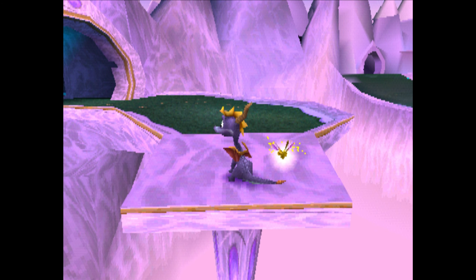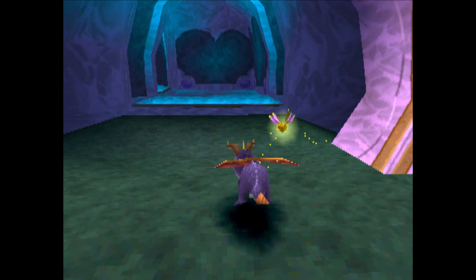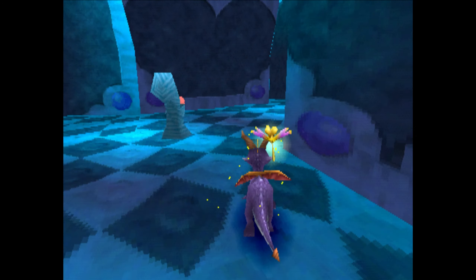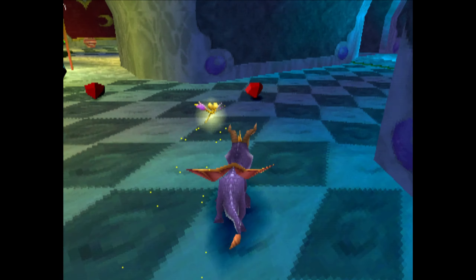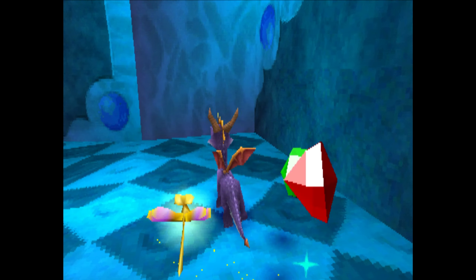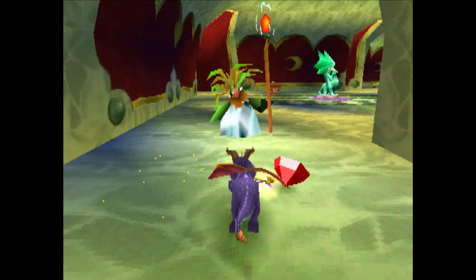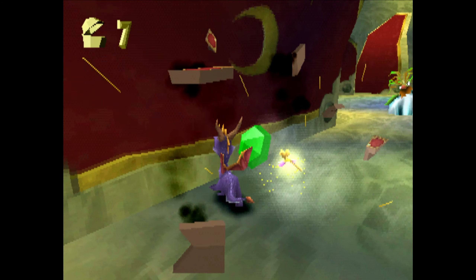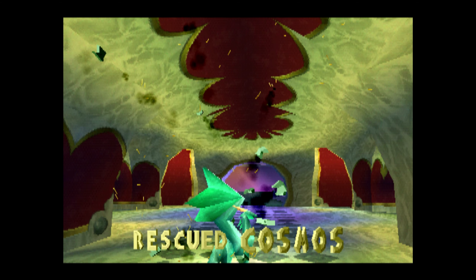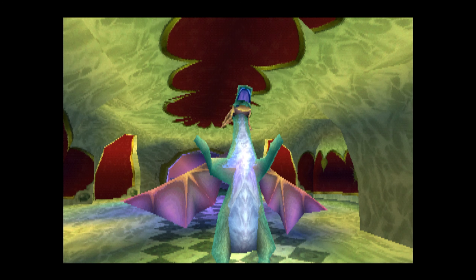Hey guys, welcome back to the Spyro the Dragon let's play. We're now in part 5 and we will be traversing through Magic Crafters, the third homeworld of the entire game. This one's a unique one — the first encounter is a thief. Then after we get these gems, off to the right there are these funny-looking guys with mustaches. By far, in terms of quality and creativity, this is probably the most creative in the game. Welcome to Magic Crafters!